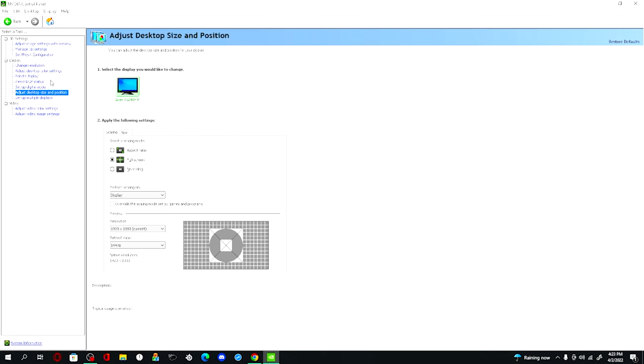Scroll to Adjust Desktop Size and Position. Make sure your scaling mode is on full screen and perform scaling is on display. These settings gave me the lowest input delay. Those are the NVIDIA Control Panel settings I recommend for lower input delay.